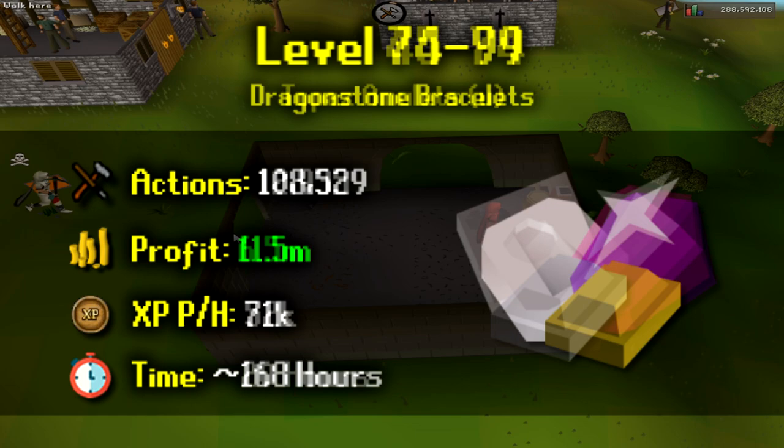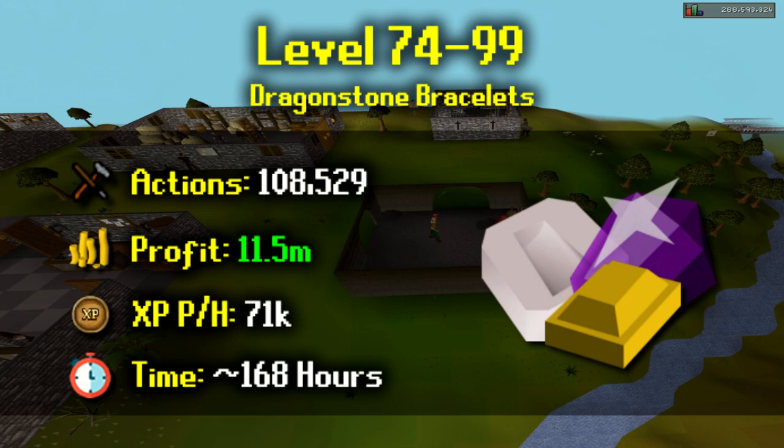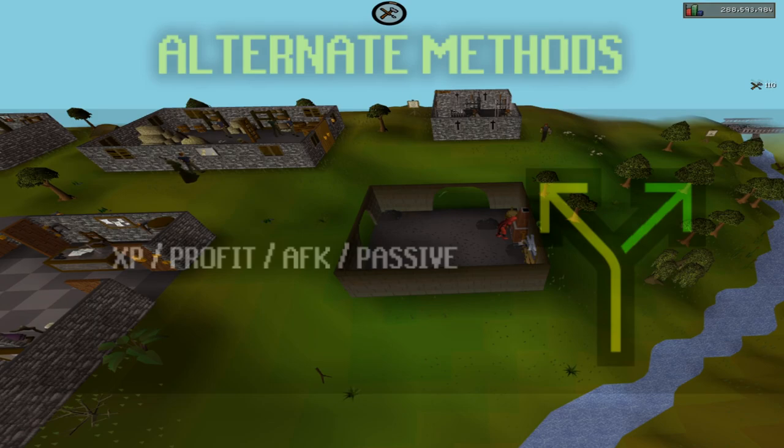From level 74 to 99 you can make dragonstone bracelets. This requires 108,529 to be made, gaining a profit of 11.5 mil. You can expect 71k XP per hour but it will take 168 hours to reach level 99, so it's only recommended if you want profit and not speed.